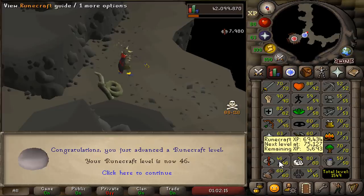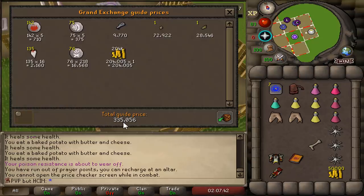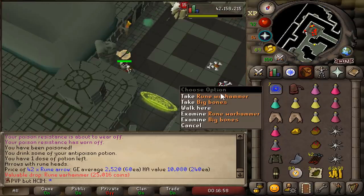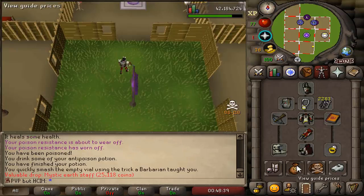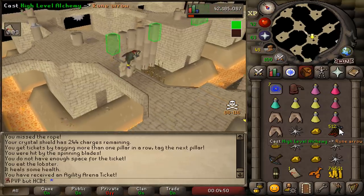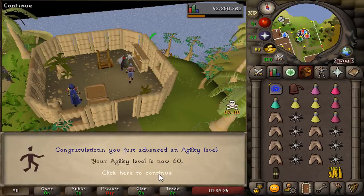That's another weekly Tears of Guthix for 2 Runecrafting levels. Beautiful Longbone - 4.5k Construction XP, thank you very much. Another Shaman trip: 335k made. This will be my final trip to Shamans - these are my last 2 super antipotions. I keep getting this blue Warhammer. Final Shamans trip: 207k. I've reached the point where I'm bored. I don't know what to do so I'm just doing some agility - 75 tickets for 1 agility level. 60 Agility.